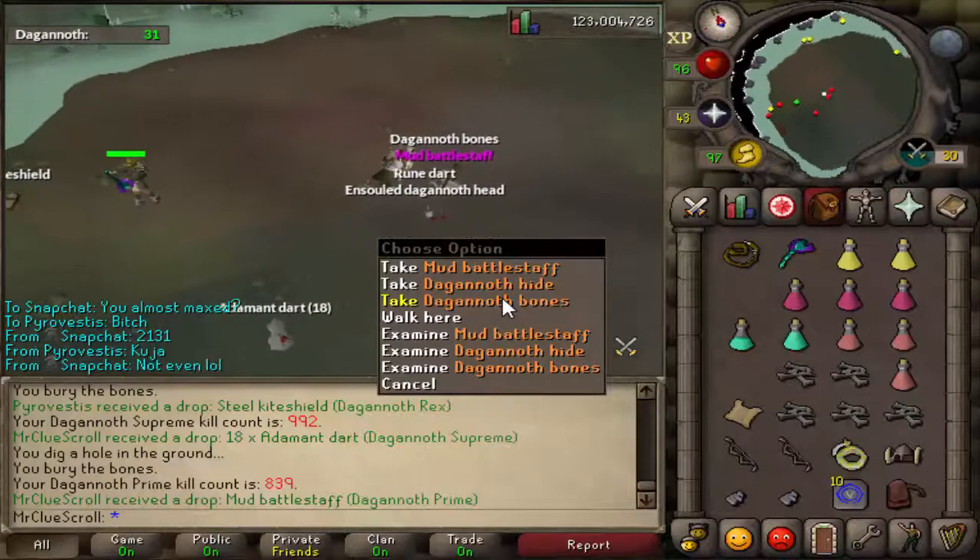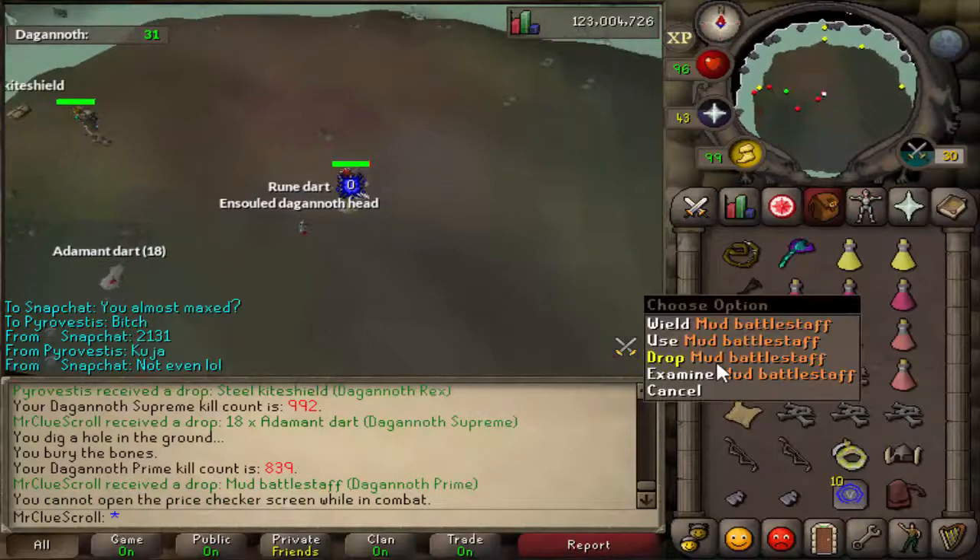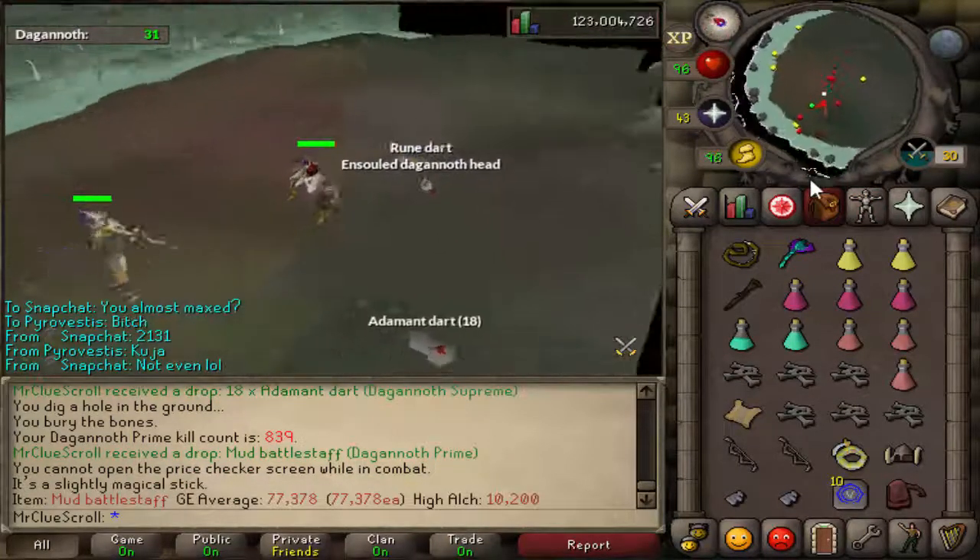Mud battle staff — it's actually worth a bit. Let me examine it — 77k. Damn.